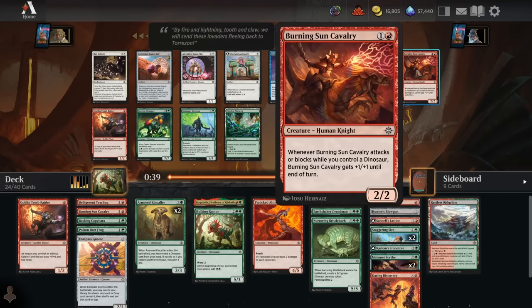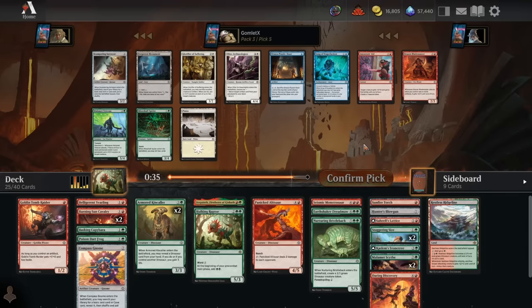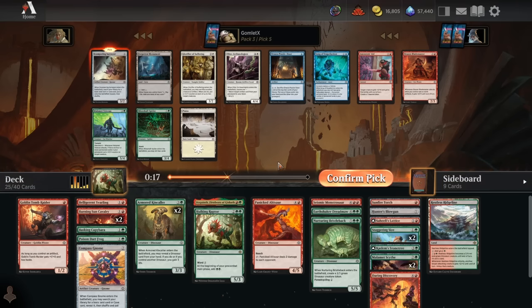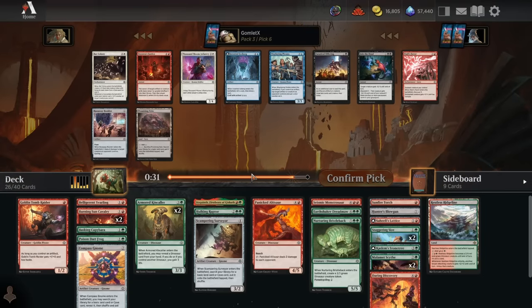Now we have another Burning Sun Cavalry to curve out with, or another big 6-drop. With the Hulking Raptor, we can go a little big on 6 and 7 mana cards, but I think we're doing okay there. I'm going to get another 2-mana 3/3 potentially with another Burning Sun Cavalry. For the following pick, there are no Dinos — another combat trick, the Dirtily Pirate, Dirtily Cat Warrior. I actually like the Scampering Surveyor a lot here — that 4-mana 3/2 is pretty great for any deck with land fixing and the mana ramp of its enter-the-battlefield effect. That'll jump us from 4 mana on turn 4 to 6 mana on turn 5 if we hit a land after.